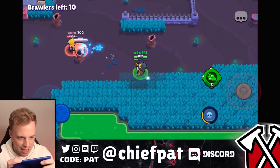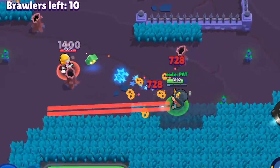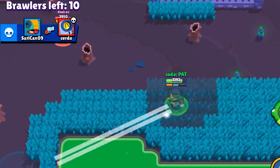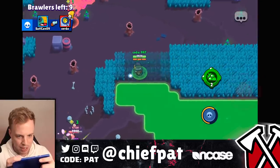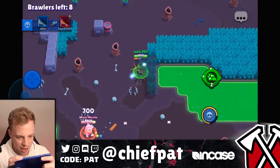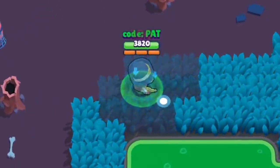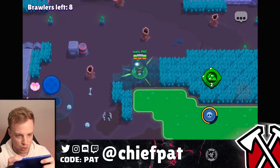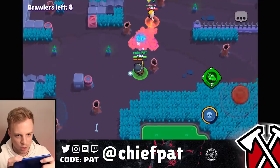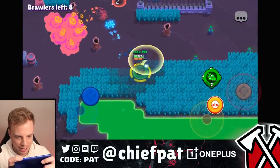Let's see what the super looks like. The gadget is going to look like it always does. Once we get our super, it basically acts as like two power cubes — I need to find out what the math is on that, someone ask Kairos. We're looking good, 75% of our way to the super. There's not many skins on Colonel Ruffs, so we can't even be that choosy, but I definitely love this one better than the one on the brawl pass.